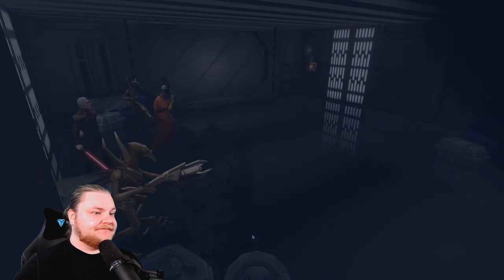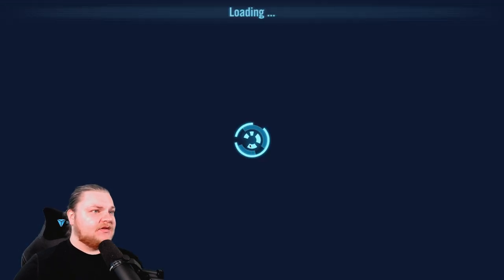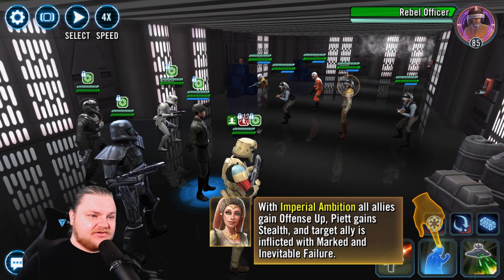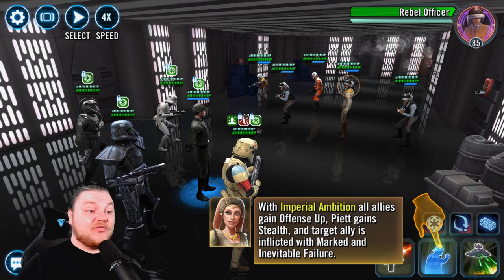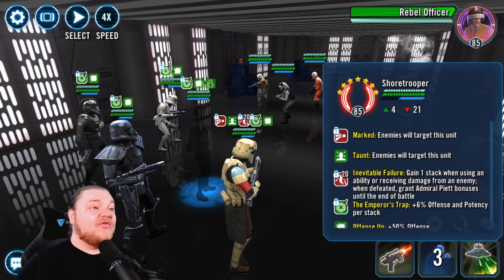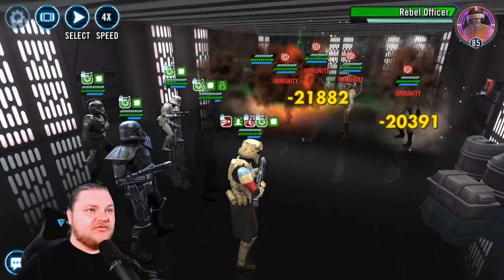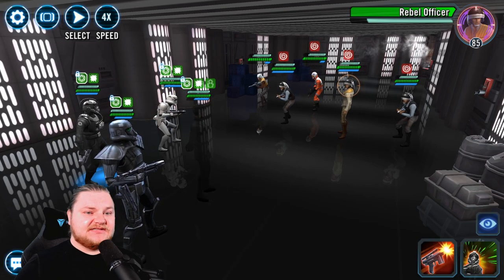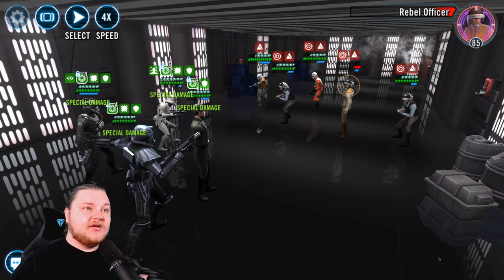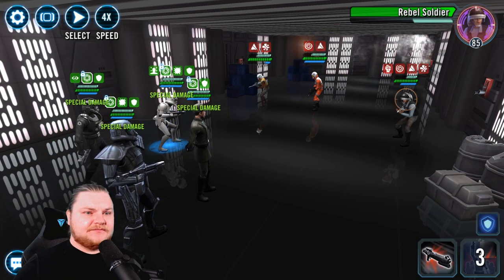We don't even get the main benefits of that move because there's no Empire allies. We'll just go through a couple of them and see how far we can get. It gives us the whole team so we can see a little more of it in action. Imperial Ambition: all allies get Offense Up, he goes under Stealth, and a target ally is inflicted with Marked and Inevitable Failure — that's kind of this guy's thing. When that ally dies, it gives a bunch of benefits to Admiral Piet.